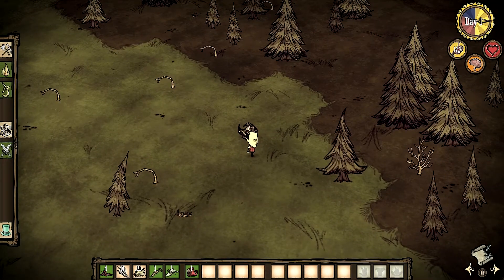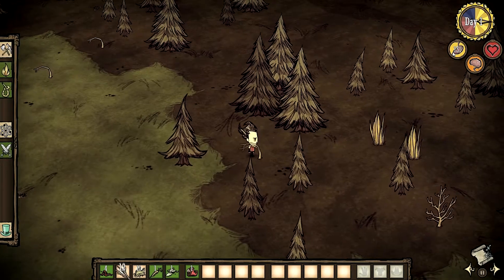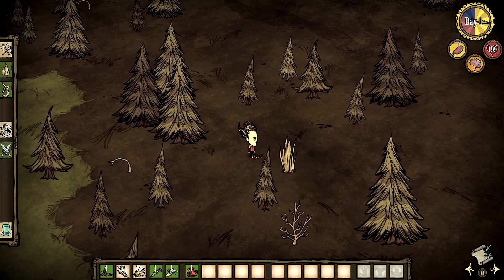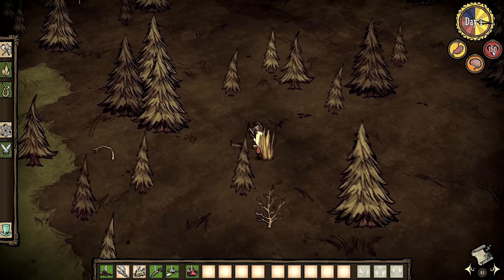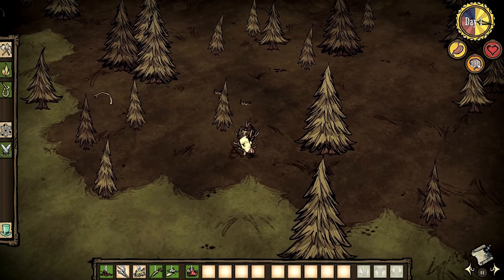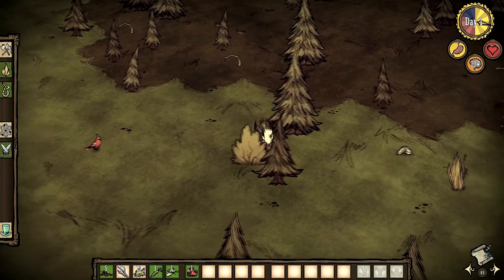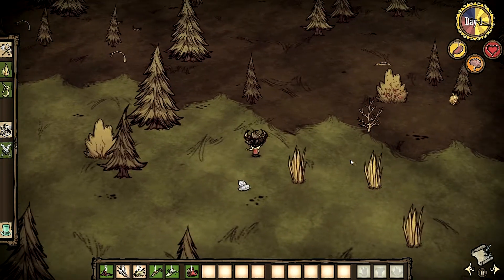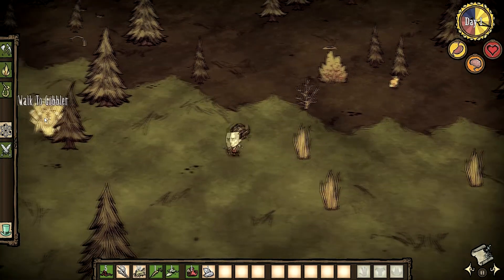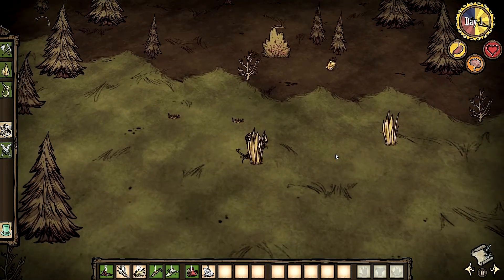Let's pick up this mushroom — mushrooms replenish your hunger. With Wilson you start with 150 hunger, and when it reaches zero you start losing health. When health drops to zero you die. You also have a sanity stat which begins at 200, and the further down it goes you start experiencing some very weird things. There's a Gobbler over there but we can't do anything about him for now, so let's leave him.